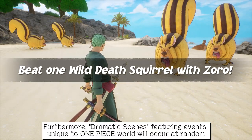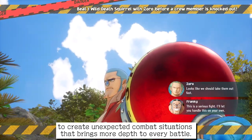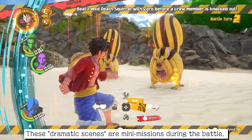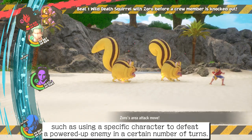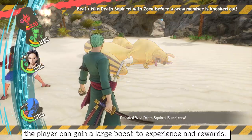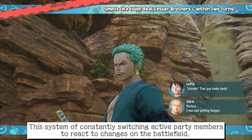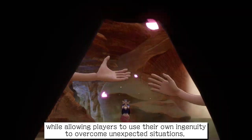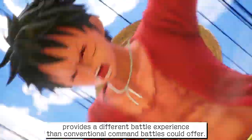Furthermore, dramatic scenes featuring events unique to the One Piece world will occur at random, to create unexpected combat situations that bring more depth to every battle. These dramatic scenes are mini-missions during the battle, such as using a specific character to defeat a powered-up enemy in a certain number of turns. By completing these randomly occurring challenges, the player can gain a large boost to experience and rewards. This system of constantly switching active party members to react to changes on the battlefield, while allowing players to use their own ingenuity to overcome unexpected situations, provides a different battle experience than conventional command battles could offer.